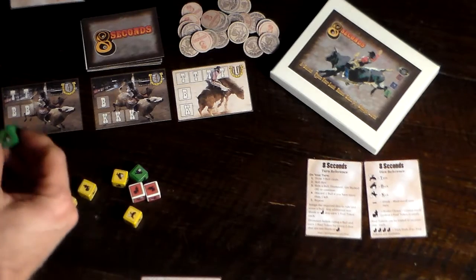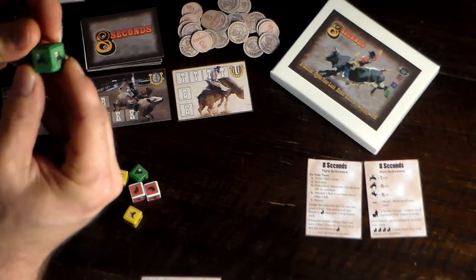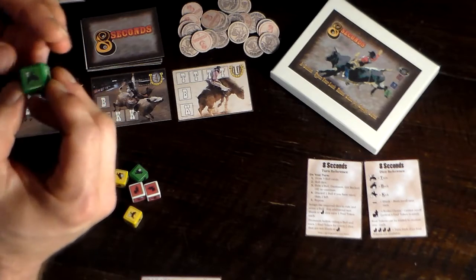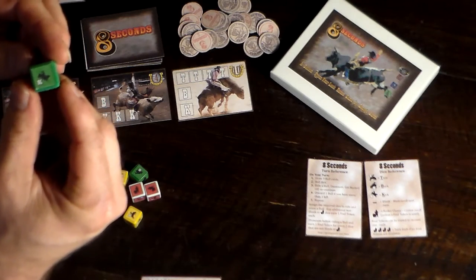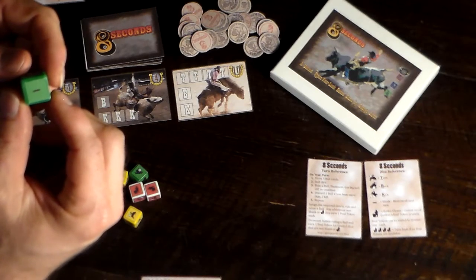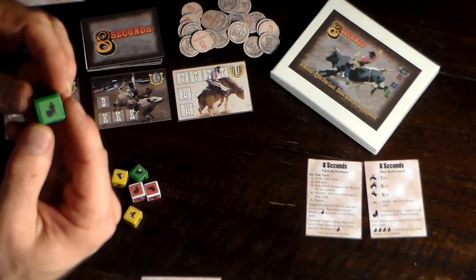On the dice, you have a couple of different symbols. You have turns, which is a move the bull can do. You have bucks. You have kicks. You have blanks, which are just to indicate a re-roll. And you have rodeo clowns.